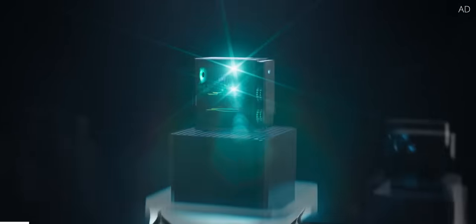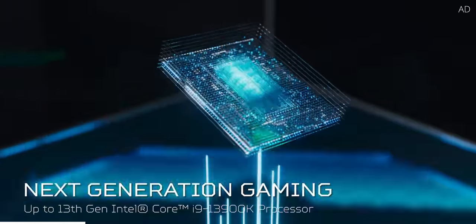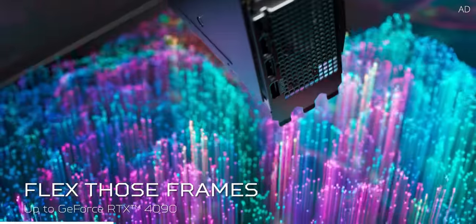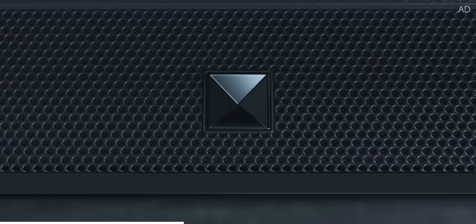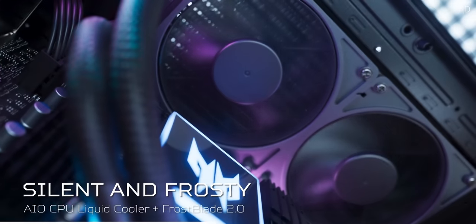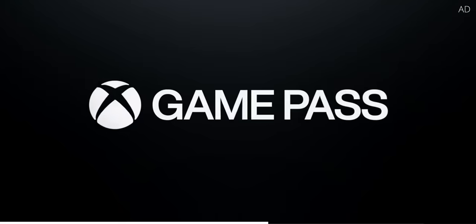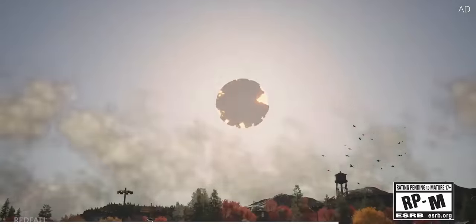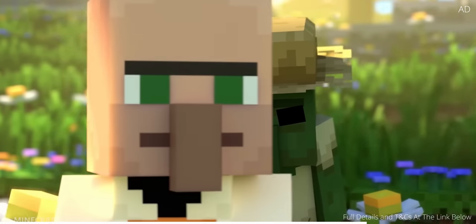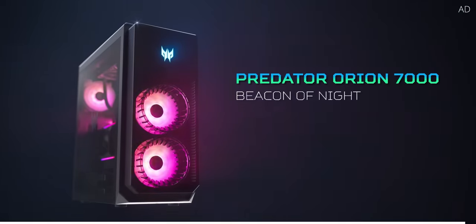Acer's Predator Orion 7000 is a pre-built desktop powerhouse, coming equipped with a 13th generation Intel i9 processor and a GeForce RTX 4090 graphics card. Not only does this crush 4K gaming, but it looks incredible too, with RGB Frostblade fans, liquid CPU cooling, and a vertically mounted GPU. Selected Acer Predator and Nitro gaming machines even come with one month of Xbox Game Pass Ultimate included, so you can get gaming in Age of Empires, Forza Horizon 5, Halo, and much more, all at no extra cost. Learn more today with the link down below.